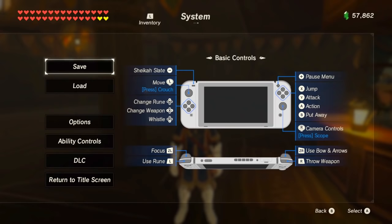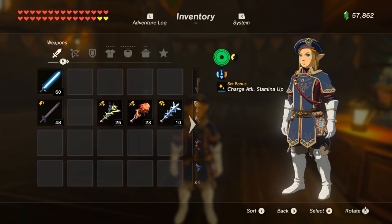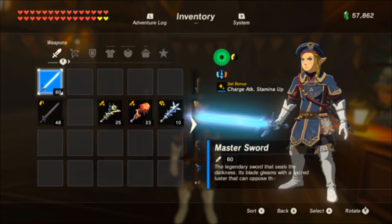First, save the game. Then make sure you only have one royal guard weapon in your inventory. Equip Link with any other weapon that's not the royal guard weapon. If you're doing this with a shield, then equip another shield that's not the royal guard shield.